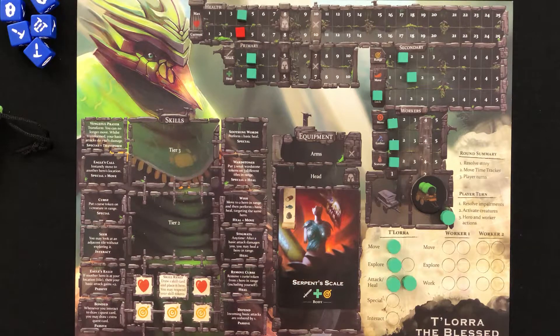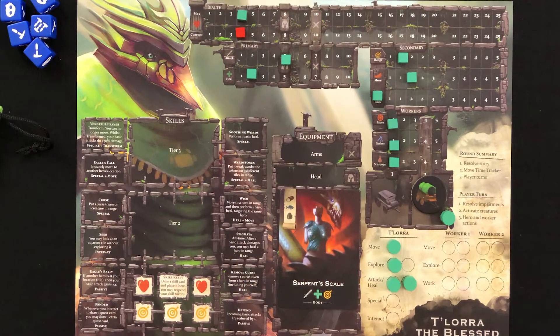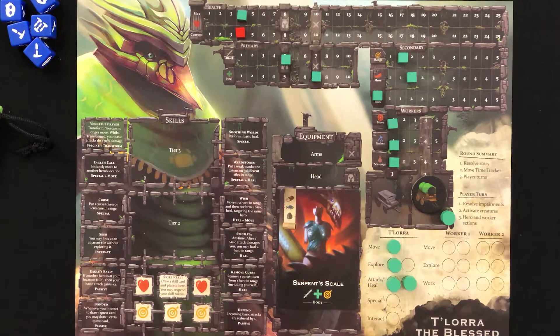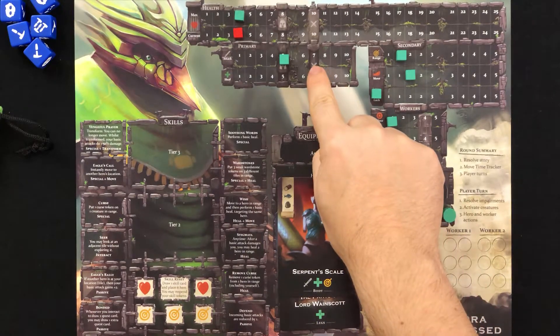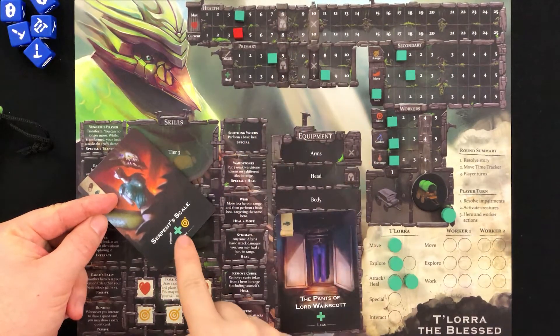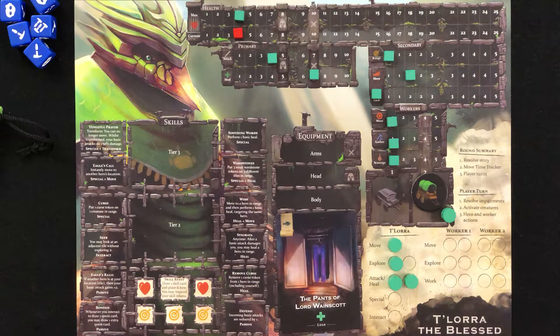If you happen to be on the City of Kings tile with another player, you can perform an interact action to trade as much equipment as you want between you and the other player. There are some limiting factors: if you look at your hero stats, you'll notice a helmet icon. This means if your hero wants to wear a helmet or anything in the head slot, they need at least one cube from any stat to reach the helmet line. Same goes for the arms slot — you need at least one stat at the arms line. Whenever you add new equipment, remember to increase your hero stats to reflect the benefits. It's also important to reduce your stats immediately when armor is removed, because if removing equipment drops you below the helmet line, you can't equip that new helmet.